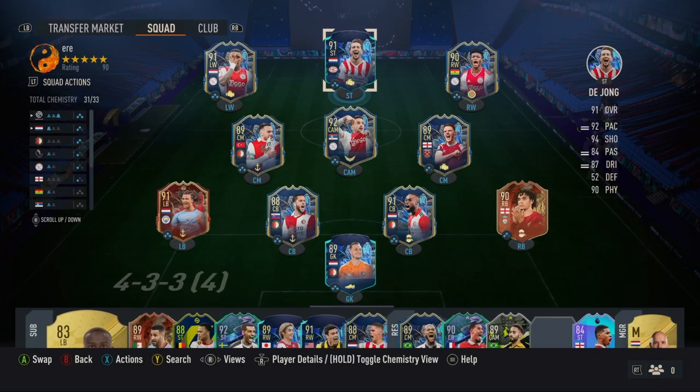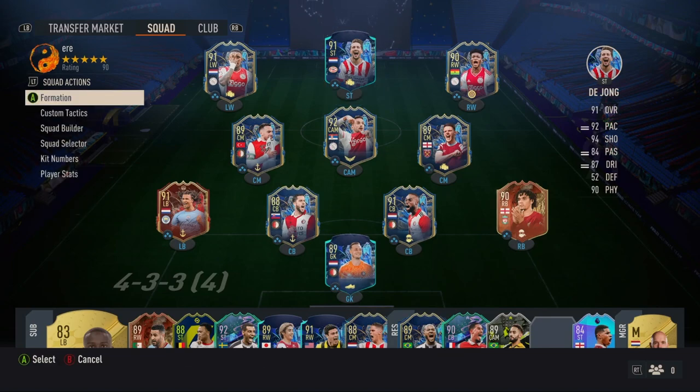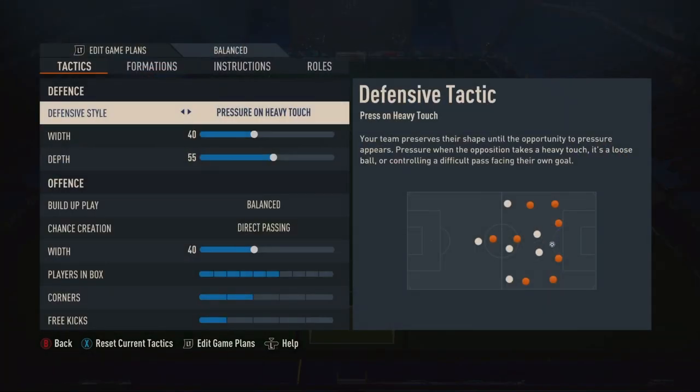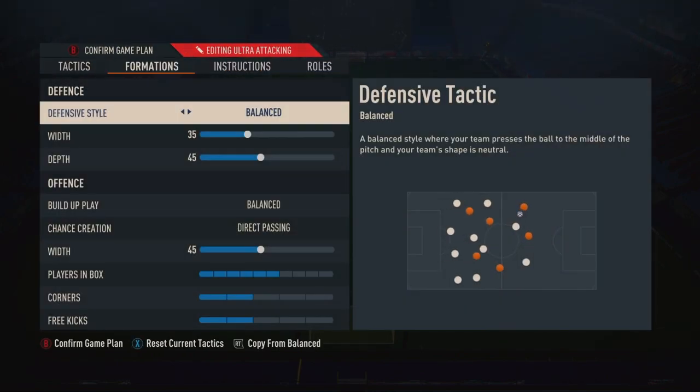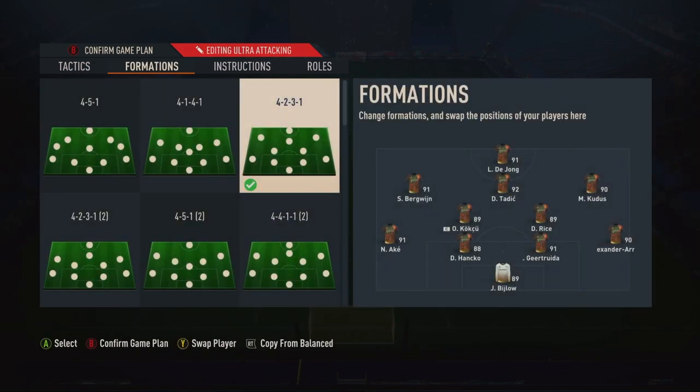Some of you don't know that you can start with any formation you want and then change formation in-game. I don't play 4-3-3 in-game. When you go to Custom Tactics, go to Ultra Attacking and set whatever tactics you want — you can change your formation right there. Then in-game, just press the D-pad; I press right twice. It gets Ultra Attacking and my formation changes. So you can use any starting formation and then change in-game right when the game starts to the formation you want to play.